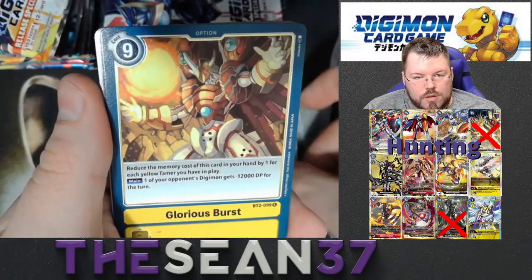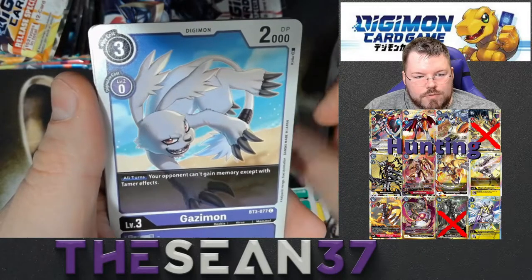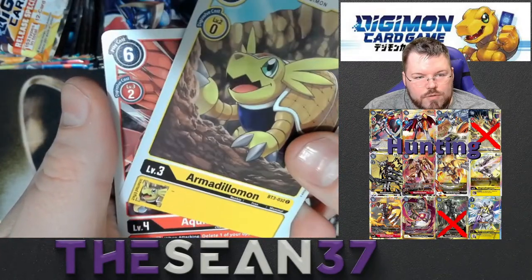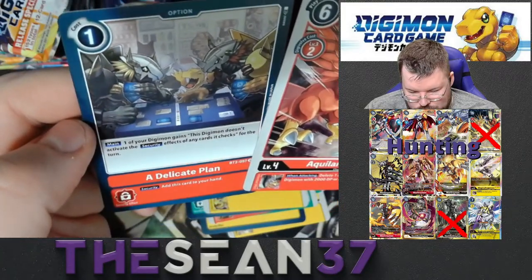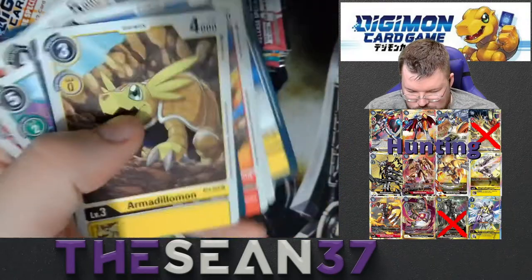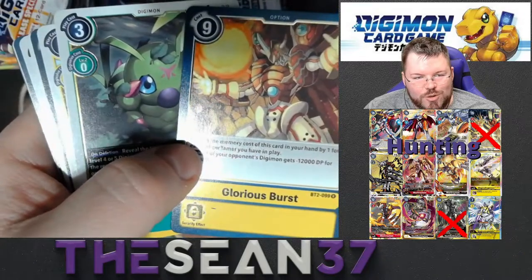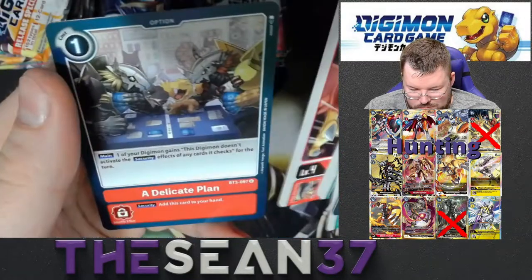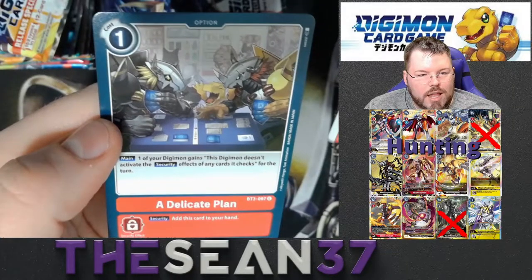Flymon, Wyrmon, Glorious Burst — I'm holding these cards at a better angle this time, it seems to be helping a lot for the camera to stay in focus. Gazamon, Zuba Eagermon, Cherry Blast, Armadillomon. Those were out of order — that threw me off. Glorious Burst and Wyrmon were two rares. Delicate Plan with Black Lord Greymon and Lord Greymon sitting there talking, playing cards, Hagamon showing in the background. I like that card art, that's pretty cool. Virus and Vaccine playing cards with each other.